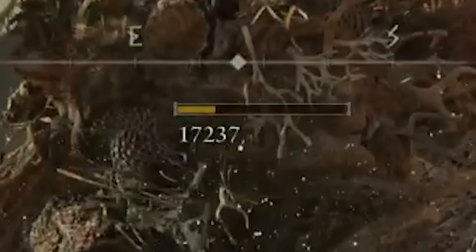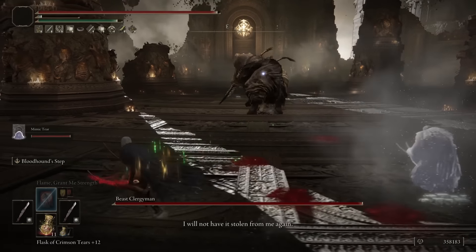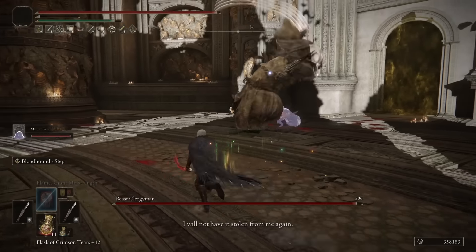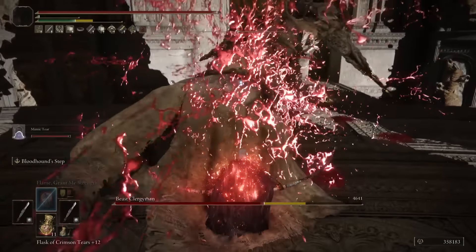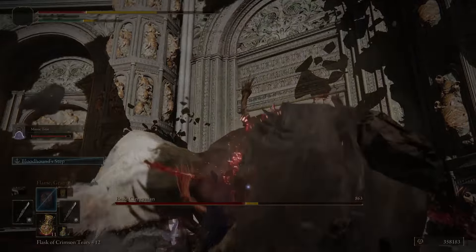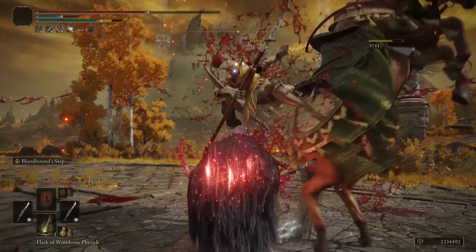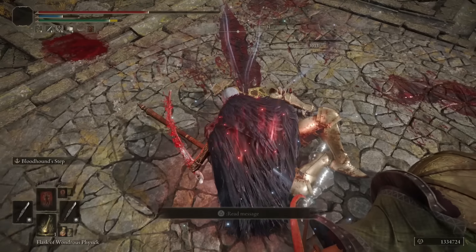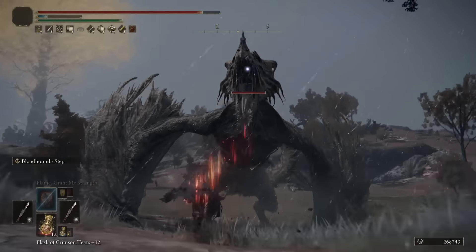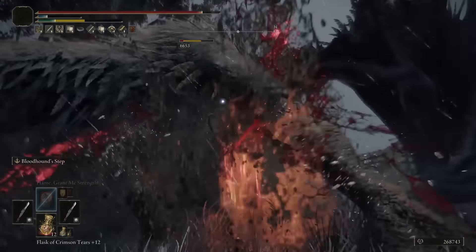For boss fights, do a combination of running and jumping depending on the location and size of the enemy. One thing to note is that when dealing with smaller enemies, you have to wait a little bit when you do the jumping attack, because when jumping the first two hits are really high and won't hit smaller enemies. On top of all that damage, if you buff beforehand with Golden Vow, Flame Grant Me Strength, Seppuku on your offhand, and the Physic Flask — when you start doing consecutive damage, proccing bleed and activating the talismans, you are going to deal an insane amount of damage. The Bloodhound Step Ash of War will help avoiding attacks or getting near enemies to start over the attack sequence. If you don't want to do the complete buff process every time, you can at least buff with Seppuku to proc the bleed buff on the White Mask and the Lord of Blood's Exaltation.